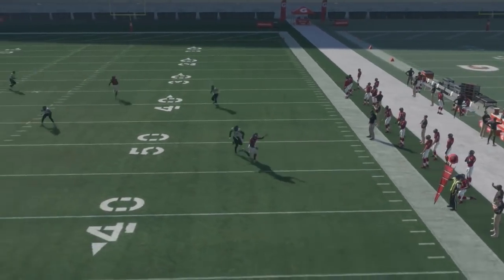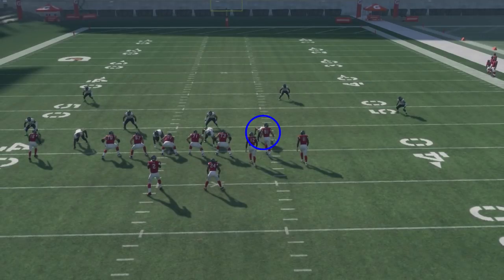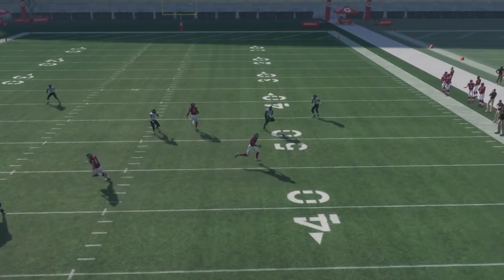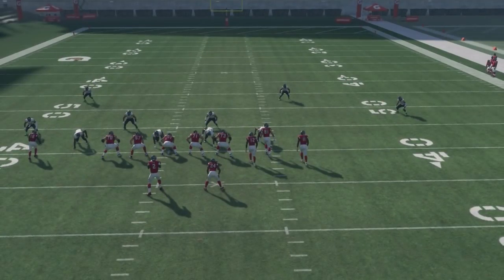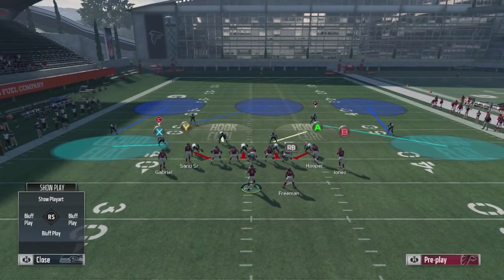The key on the play is definitely number 12 on the receiver because of his route and how it holds coverage. He needs to have a clean release — this is against nickel coverage without any pinching or line adjustments, and you can see he got a nice, easy release up the field. If he runs into that defensive end because they pinch or the end is over the top of him, that will affect the one-play opportunity bomb, because the cornerback will follow the wide receiver and not give Julio Jones a clean look down the field. So the first thing I always look at is number 12 — if he gets a clean release, I know I'm going to have a good opportunity for a one-play touchdown to Julio Jones.